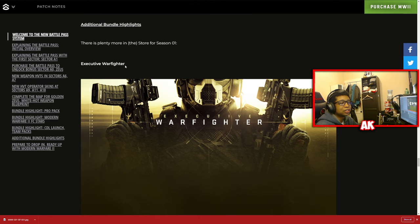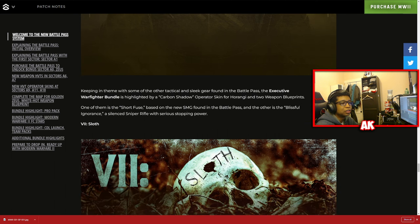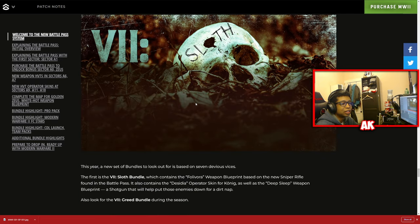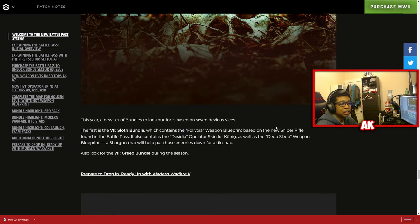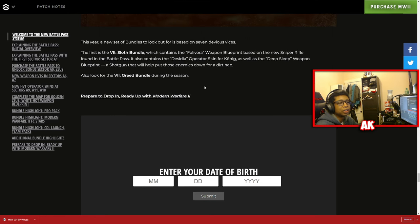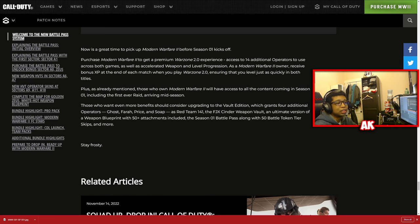For additional bundle highlights, we have the Executive Warfighter bundle dropping with two weapon blueprints and an operator skin, though it doesn't appear to be a tracer pack. We also have the Seven Sloth bundle and the Seven Greed bundle dropping later throughout the season. It's great news that tracer packs are coming pretty early in the season, as they're usually stingy with releasing those early on.